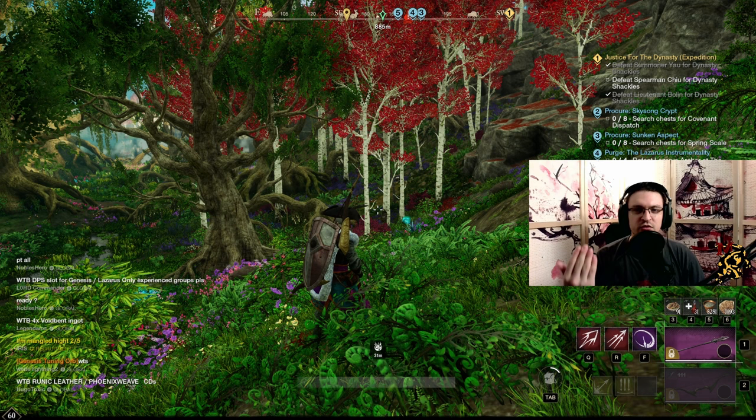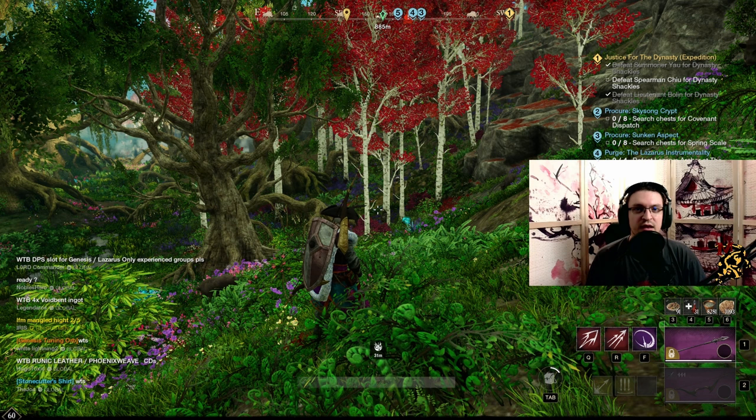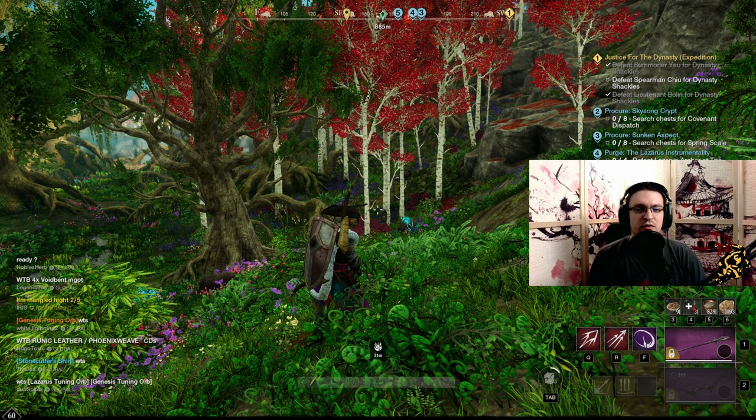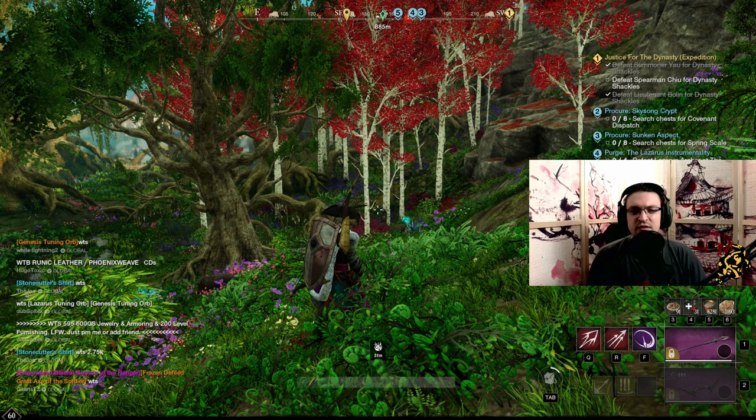Except when stuff falls through the ground — there are reports of people getting only 9 out of 10, because Topos Gypsum is capped at 10 drops per day, so you're basically unable to drop an eleventh one if one clips through the ground. This can also happen with quest items. I had this happen to me with Justice for Dynasty — the Spearman Chiao shackles didn't drop, so I'm basically stuck with this quest and need to redo it.